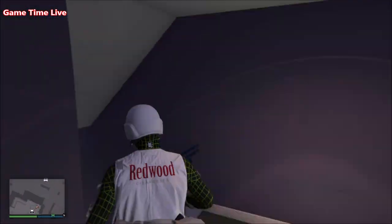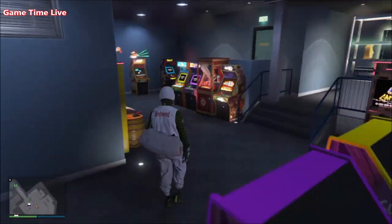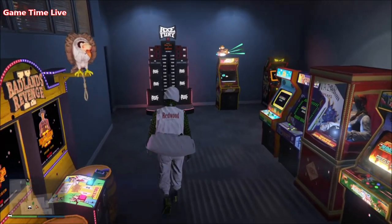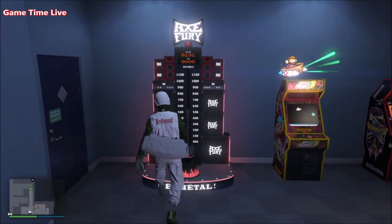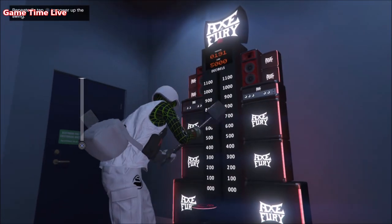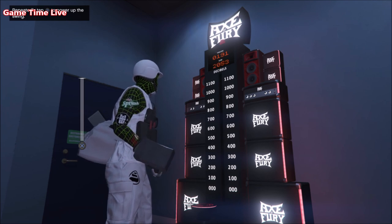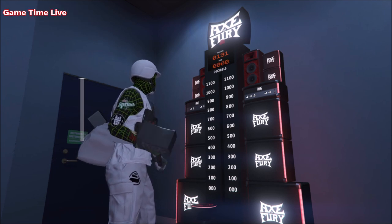After a couple of seconds the button will drop down and you need to press X as soon as it reaches the red level. For the first award, called 'Crank it to 11,' you will unlock a t-shirt and you need to get the highest score in Acts of Fury, which means reaching the 1100 points mark.